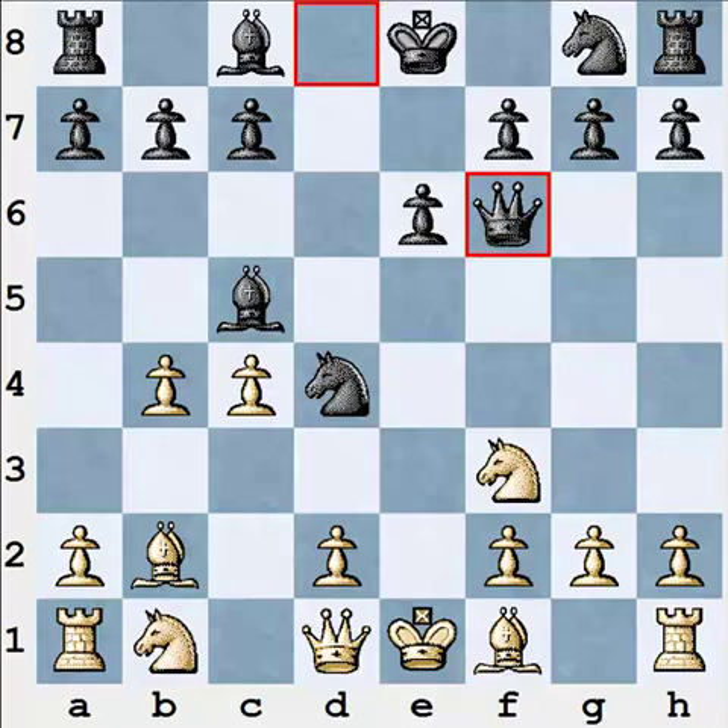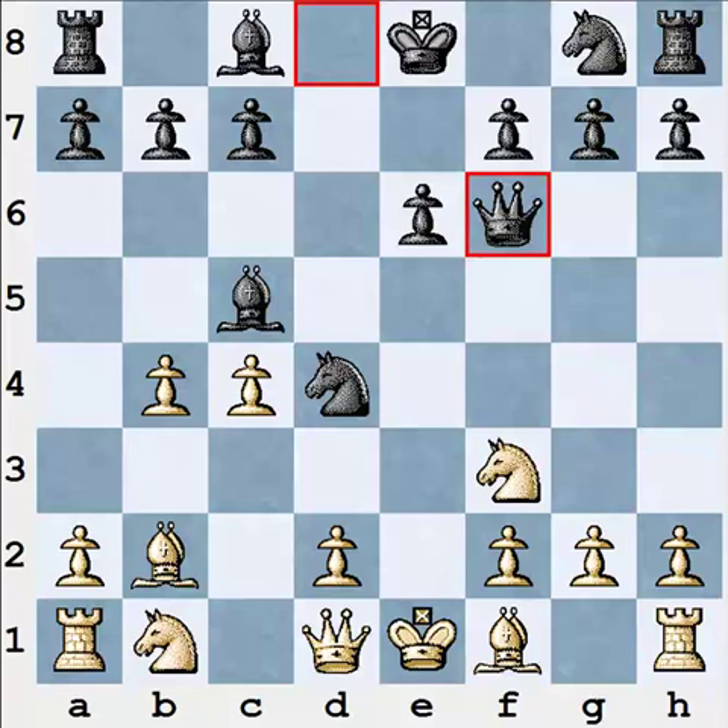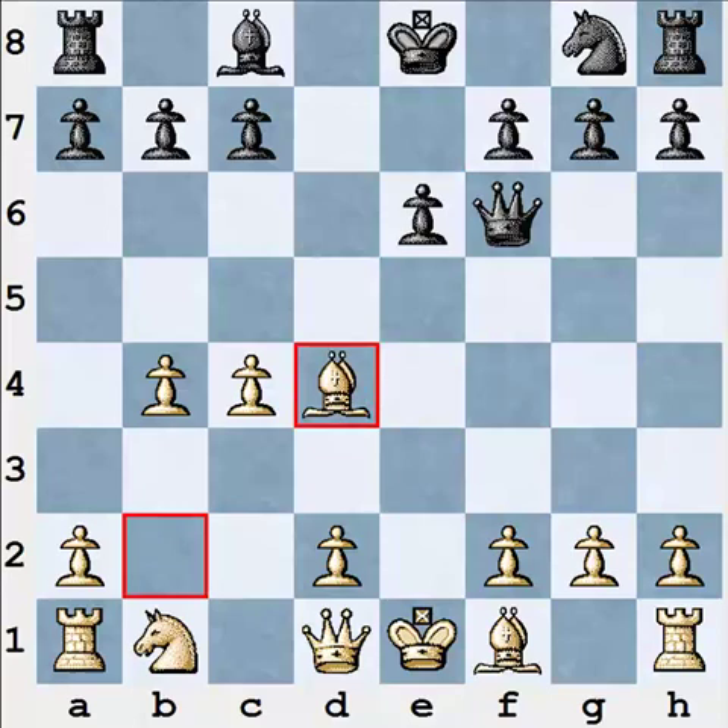White gave up and played knight takes d4. After bishop takes, and an exchange of bishops, black got a stable positional advantage because of white's weaknesses and the active black queen. Black realized his advantage quite easily and won the game. Going back to that last critical position — is there any way for white to continue keeping the tension? White's main problem is the weakness of his b2 bishop; black is threatening to take it.